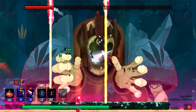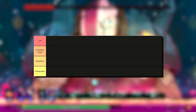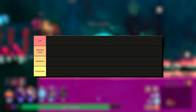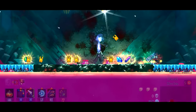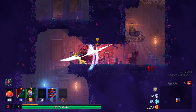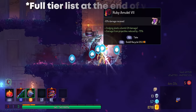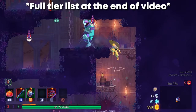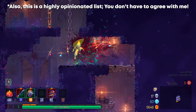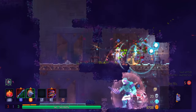Now onto the part everybody is looking for — my rankings for all the shields in the game. The tiers are: Overpowered, Generally Good, Situational, and Placeholder. Part of the reason I rate it this way is because all I really need my shield to do is to be able to parry, so there's technically no shield in the game that will actually harm your run. Currently there are 13 shields in the game, excluding the old wooden shield, and this list should be relevant for a pretty long time.